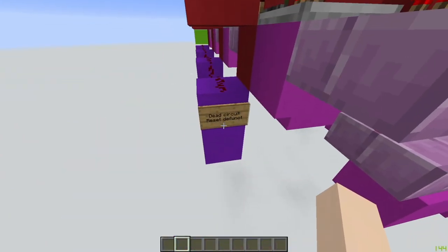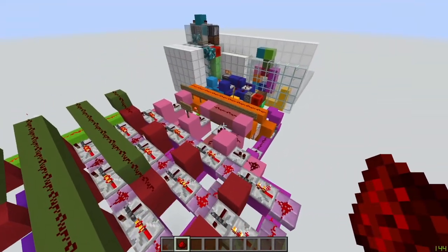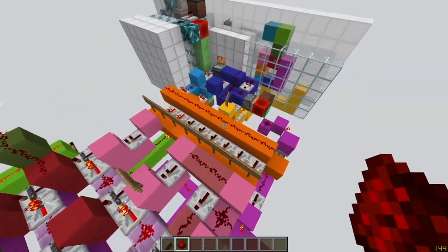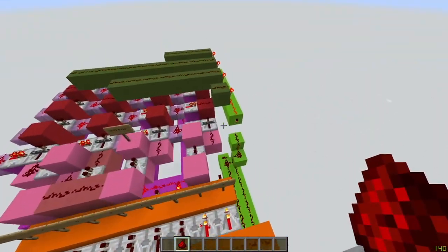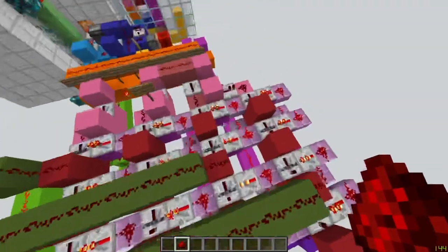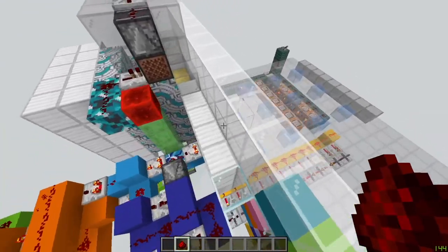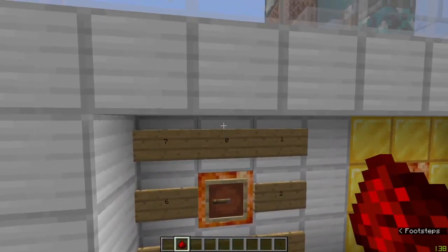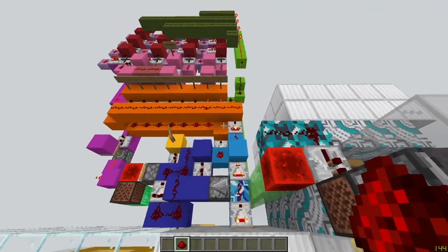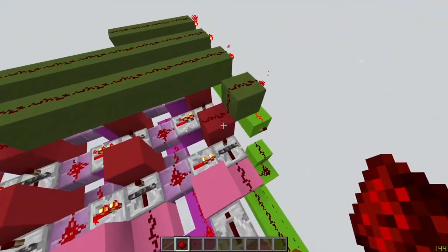Originally, I was going to have a reset circuit so that once you missed the combination it would reset and refresh. I actually got it nearly working, but I realized it's really not that useful because — let's be fair, it's Minecraft — nobody's gonna actually brute force this. And it's also just annoying because if you mess up a combination, which is totally possible with this item frame system, you have to click it a couple more times to go through the reset mechanism. It's just a less user-friendly process.